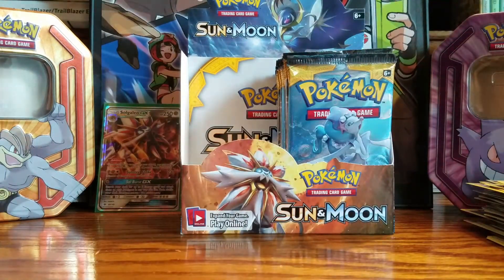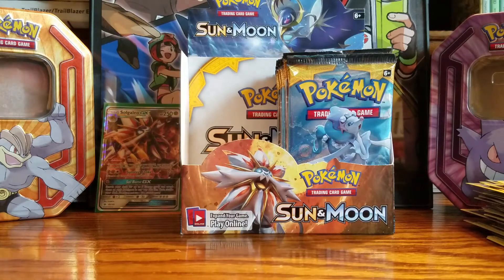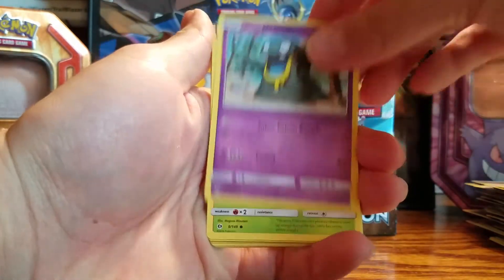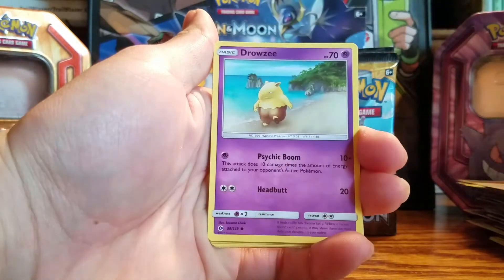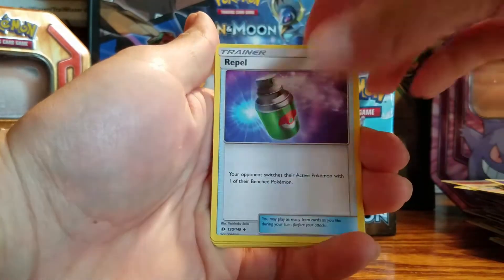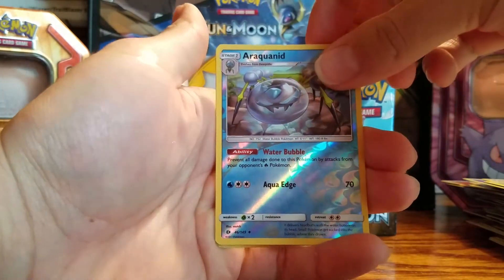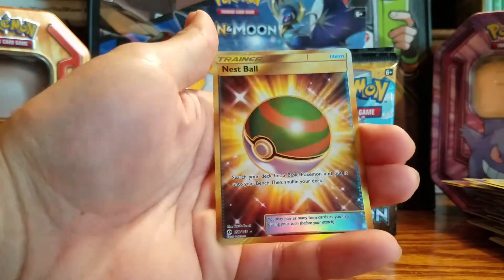Coming up on eight minutes here. Grubbin, Spearow, Alolan Grimer, Rowlet, Rowlet — starter! — Drowzee, Psychic energy, Repel, Pinsir, Timer Ball, Araquinid — reverse holo. Yes! Oh my God! I can't believe I just pulled this right now. Isn't this a rare? This is a secret rare — actually, a hyper rare!